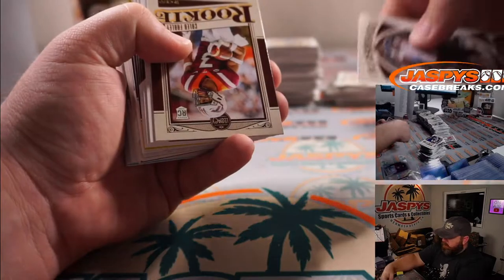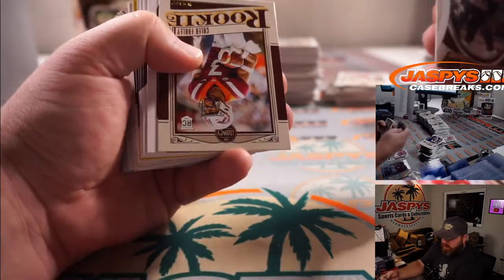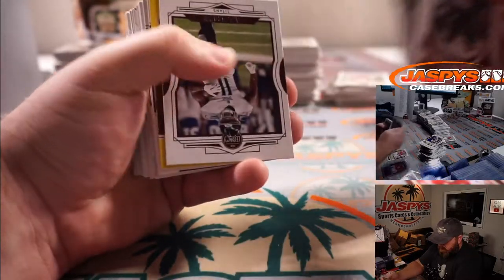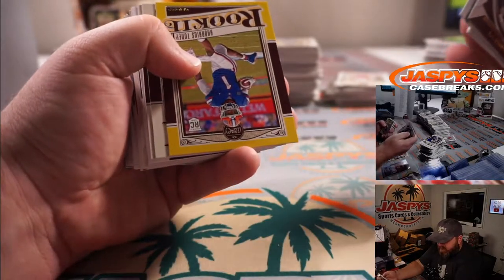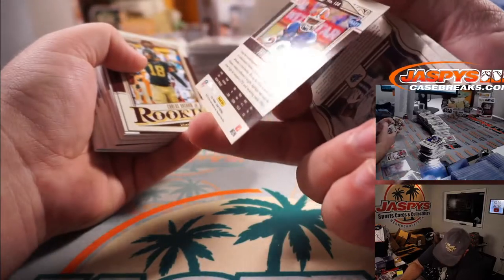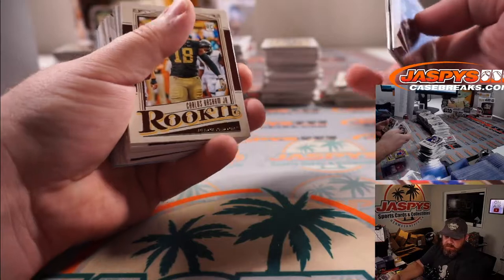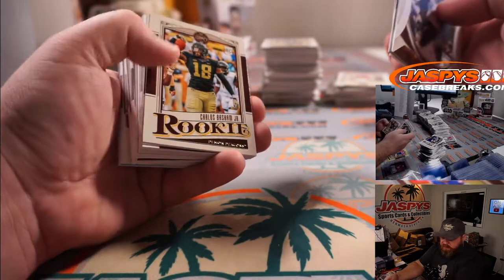Jalen Waddle — that one is Dolphins again, Ryan Redman. And Kadarius Toney, numbered out of 150 for the New York Giants, and Travis Gill.